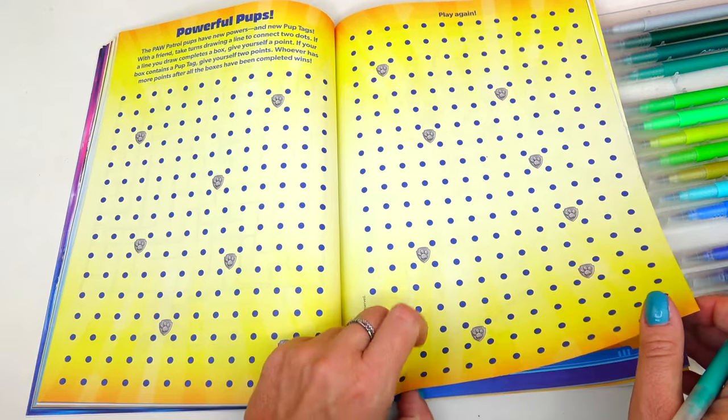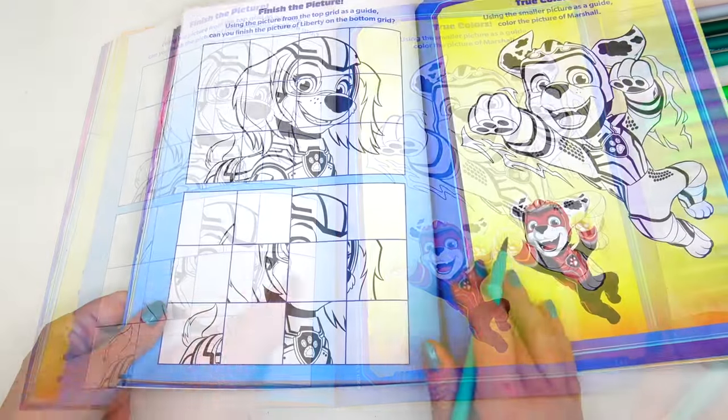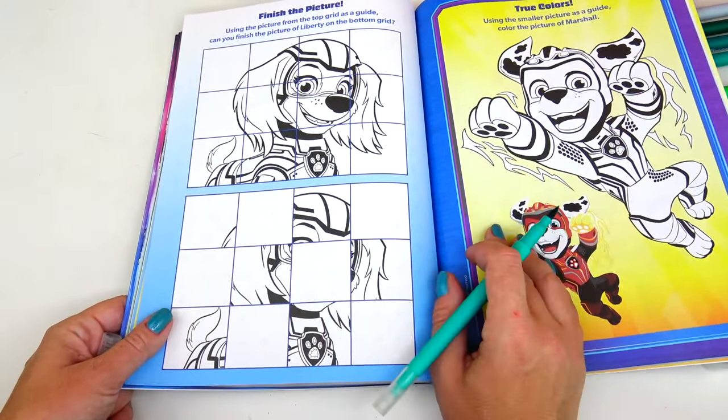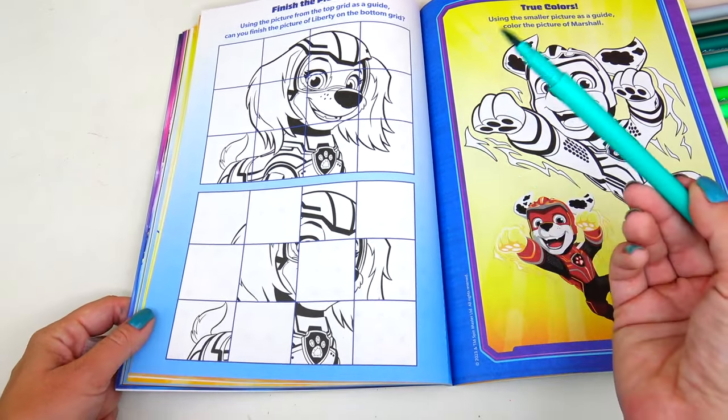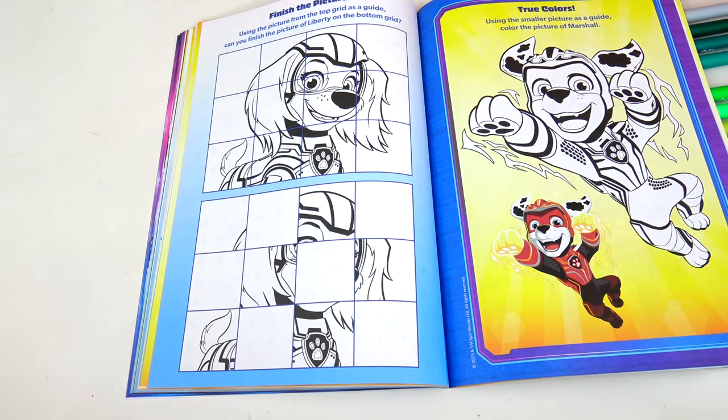Powerful Pups! Another fun game — this one is easier. Using the picture from the top grid as a guide, can you finish the picture of Liberty on the bottom grid?